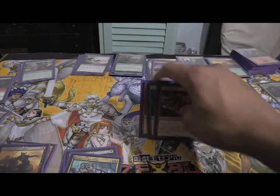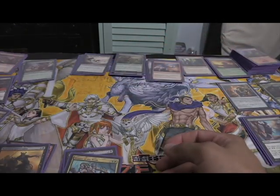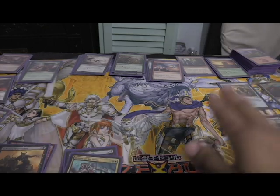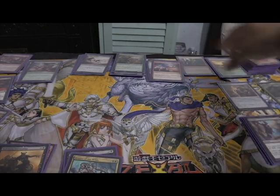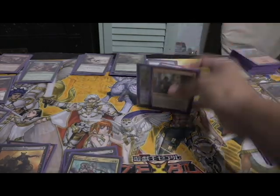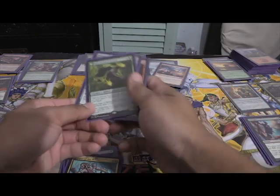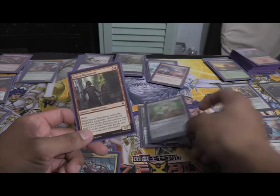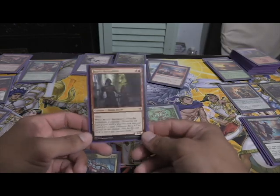I playtested this deck with a couple of my other commander decks, and it got beat more often than not, but it managed to squeeze out a win or two. I put in a Sage of Ancient Lore, a Wood Weaver's Puzzleknot, and a Brazen Buccaneers to try to help with lands a little bit.